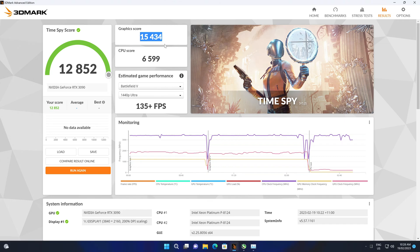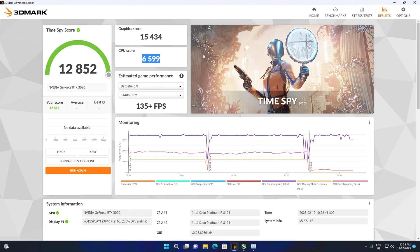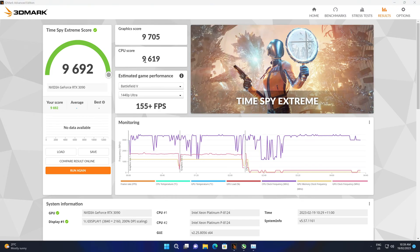The graphics score — that should be around 20,000. CPU score: not very good. This was the 1080p run. Let's have a look at Time Spy Extreme. Interesting — I found that the CPU score actually got a higher score without hyperthreading. So already that's the end of that.